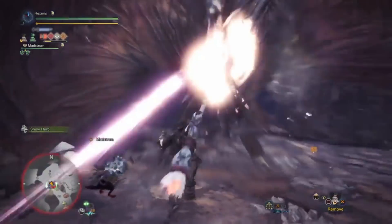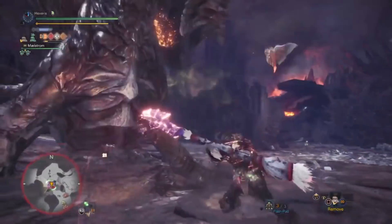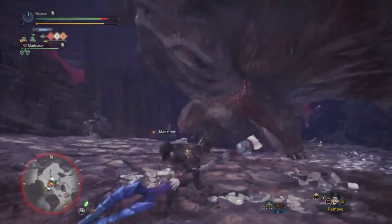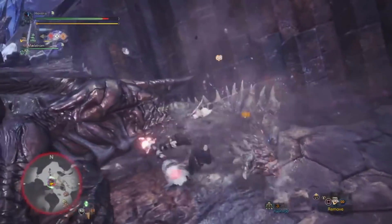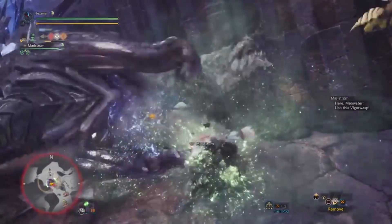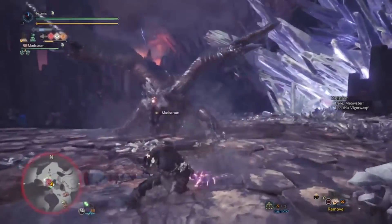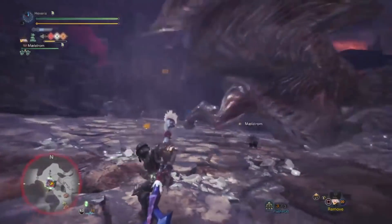We're just going to keep swinging away as much as possible. As you can see, the damage is actually fairly respectable — nice blast damage and he's down. Now we didn't take Handicraft because no matter how much Handicraft you take, this weapon will stay in blue sharpness all the way to plus five. So I figured why even bother with the extra. Just keep swinging.